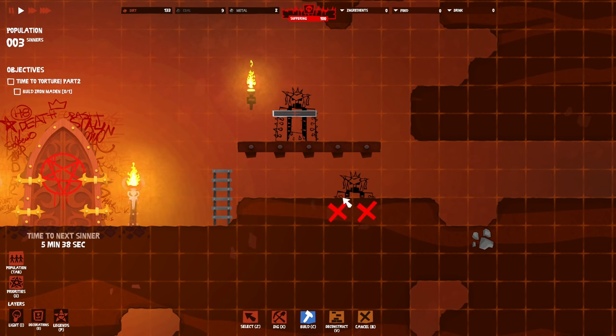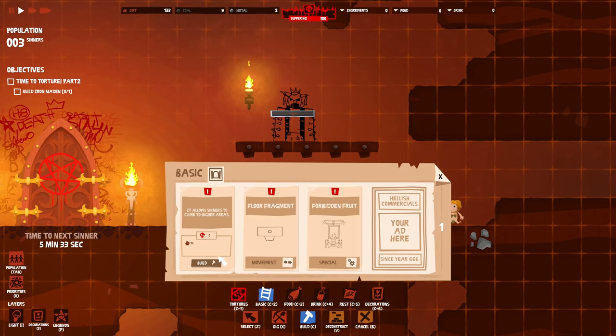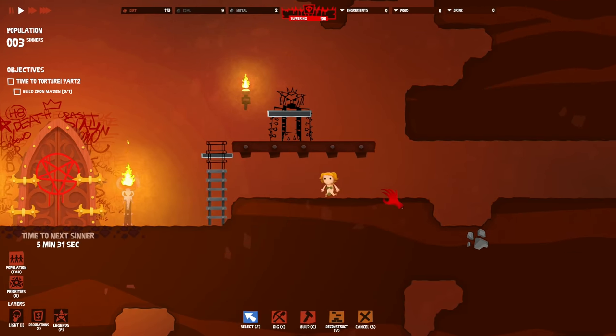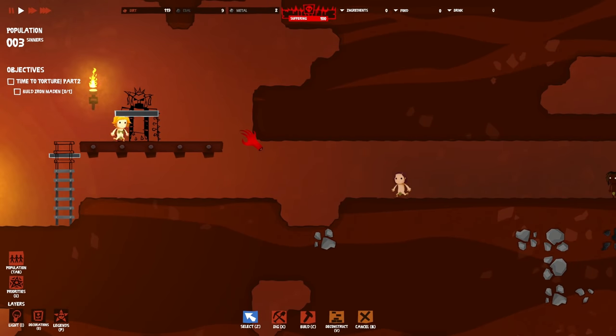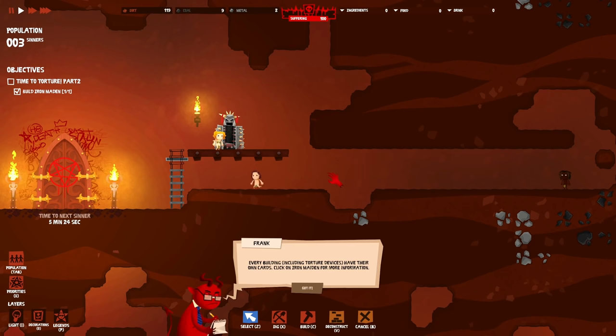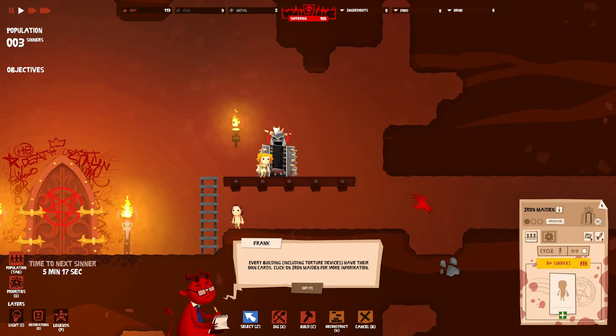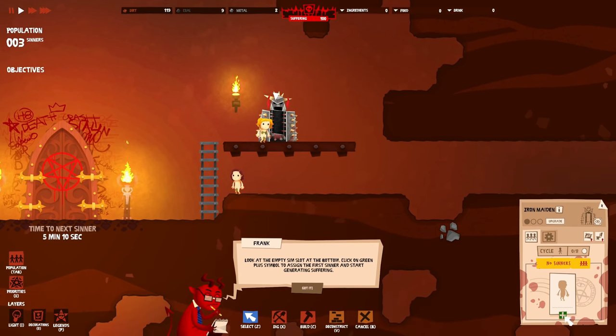We're going to place the Iron Maiden there, get another ladder, dig this out, and put floors in here. Hopefully there's no oxygen mechanic. They have their own cards! Click on the Iron Maiden for more information. Now look at the sinner slot at the bottom - click the green plus symbol to assign the first sinner and start generating suffering.